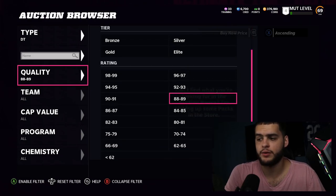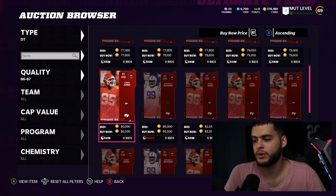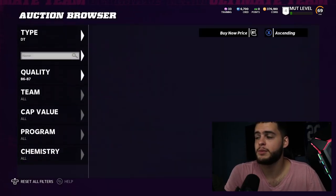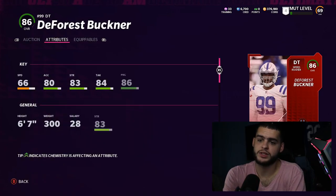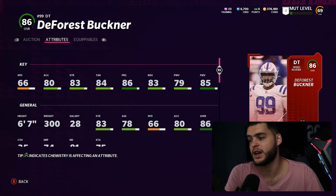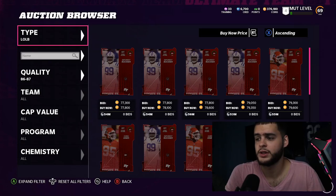For defensive tackle, I'd recommend waiting for the free Linval Joseph you get at a certain level. If you have to buy one, Chris Jones is my personal pick — he has 64 speed but he's 310 pounds with 89 power move, making him a strong pass rusher. DeForest Buckner is 300 pounds with 85 finesse move, so if you prefer finesse they're similar. I still prefer Chris Jones because he'll get closer to the 90 power threshold. Most people don't even use defensive tackles much anyway.